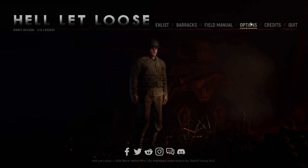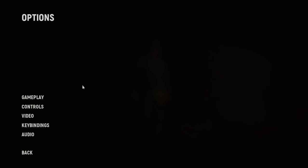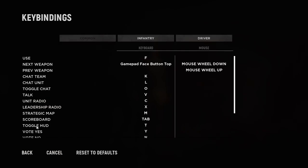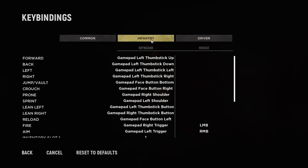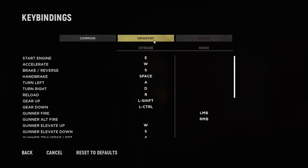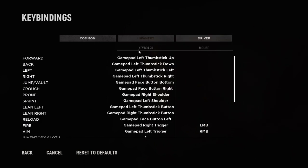All you do is go over to Options, then go to Key Bindings, and go to Infantry. What I want to show you here is the infantry one — you can do the driver one yourself. All you have to do is click on, say, Forward, and then press up on your left stick; click on Back, press down on your left stick; press Left — you get the idea.